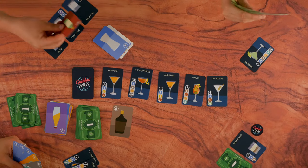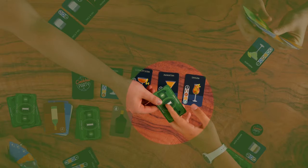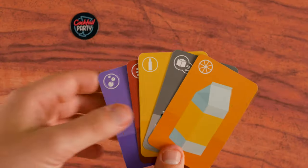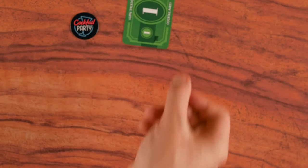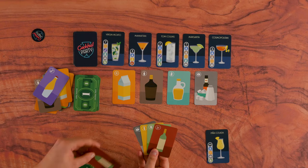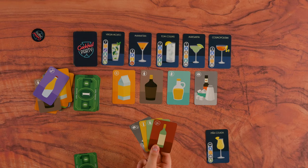If you are not the bartender but want to make a cocktail, you must tip the bartender for the privilege. If you are making a cocktail and need to tip the bartender, choose any ingredient card from your hand and place it face down, dollar side up in front of the bartender, scoring them one additional point. This card can no longer be used as an ingredient. It is also non-transferable, so cannot be used to tip another player later in the game.